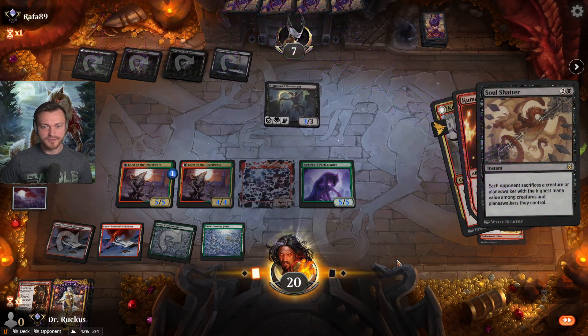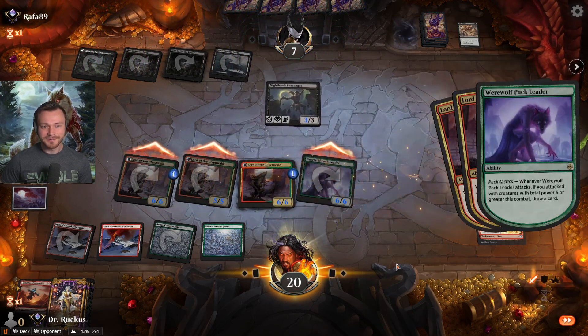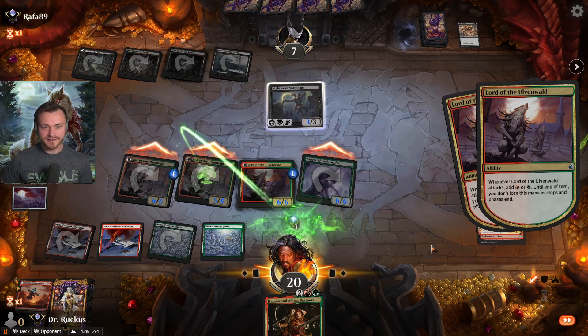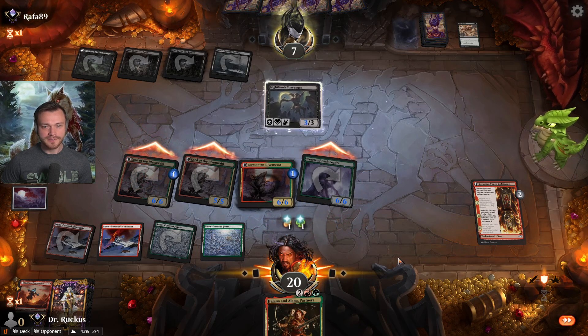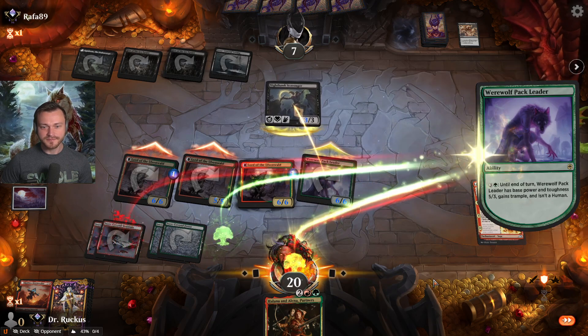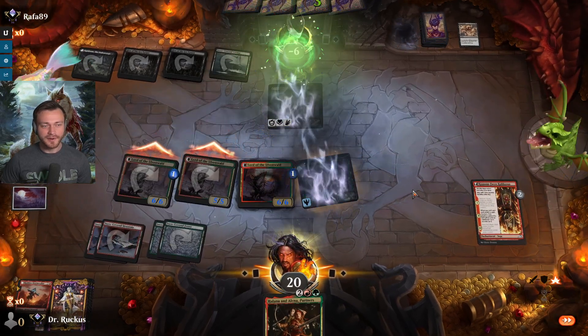Soul Shatter — okay, we won't get haste off that now. But I think that's still plenty. We can actually pump the Pack Leader right now, not that it matters, but just a flex. Good lord, that was very powerful.